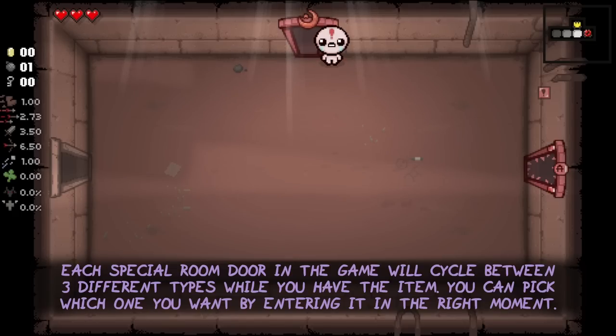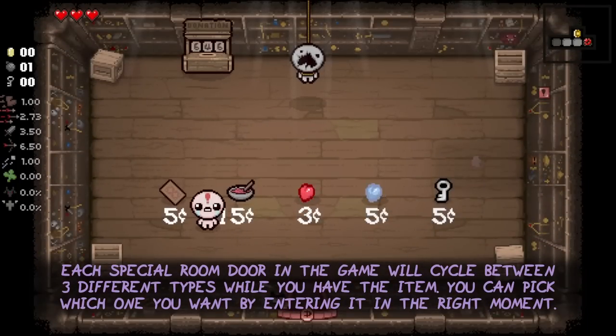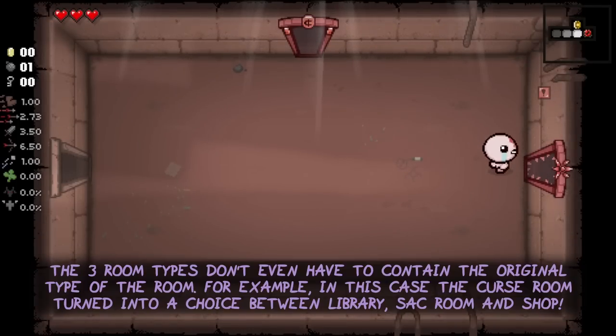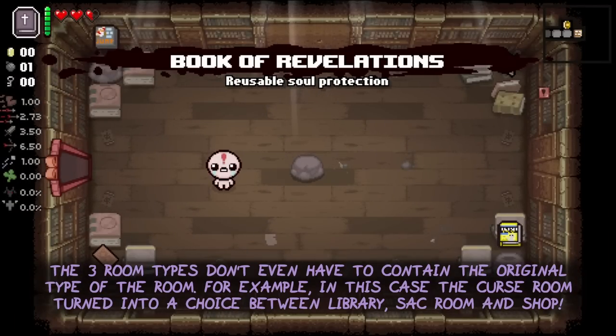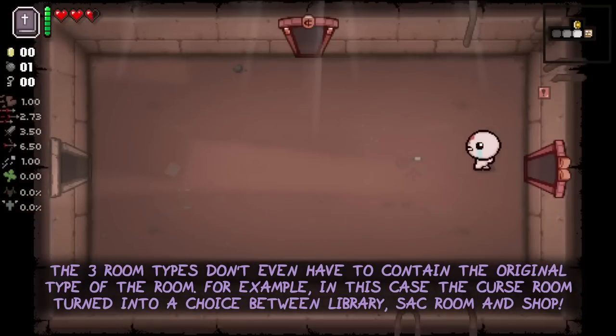Each special room door in the game will cycle between three different types while you have the item. You can pick which one you want by entering it at the right moment. The three room types don't even have to contain the original type of the room. For example, in this case the curse room turned into a choice between library, sacrifice room, and shop.